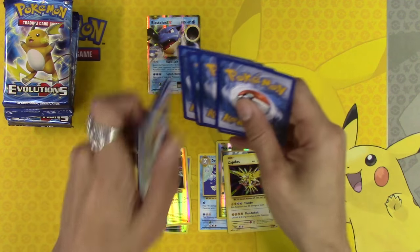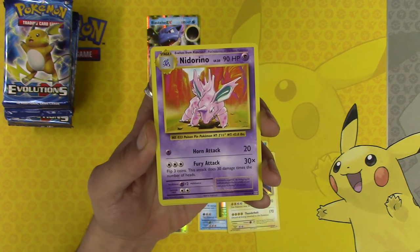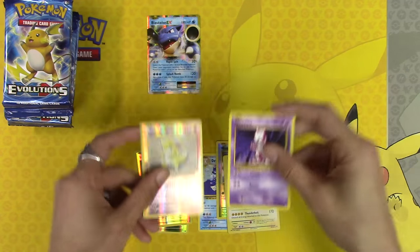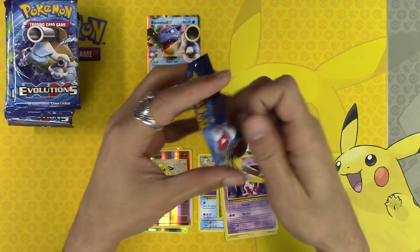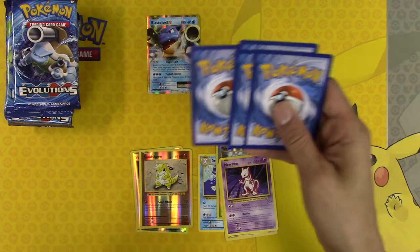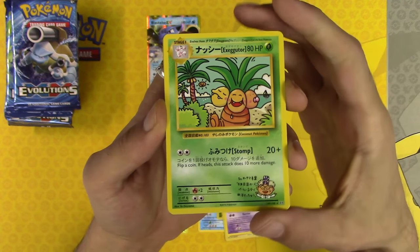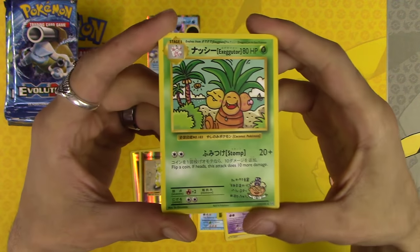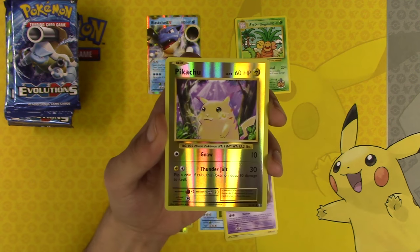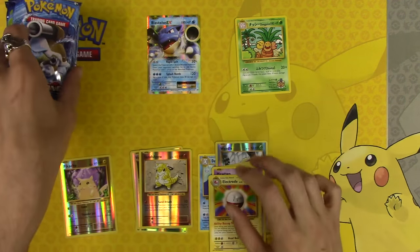I know I keep complaining about that, but it was just kind of crazy. Professor Oak's Hint, Charmeleon, Nidorino, Sandshrew Reverse Holo with a Mewtwo — Non-Holo Rare. This moves us on to the second pre-release kit. We have a Secret Rare — basically a Secret Uncommon because you get these things all the time. Misty's Determination, Revive, Pikachu Reverse Holo — that's so adorable — and Electrode Non-Holo Rare.